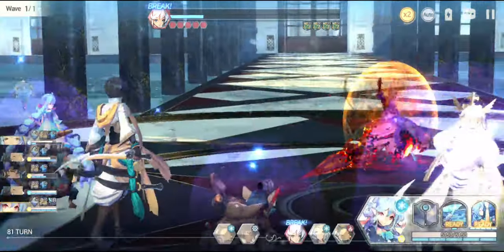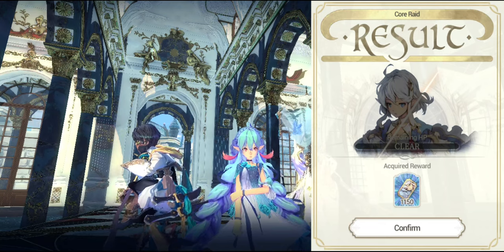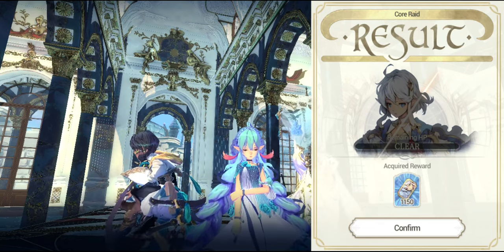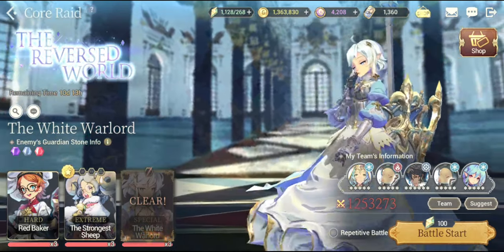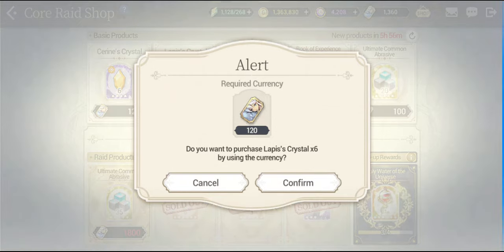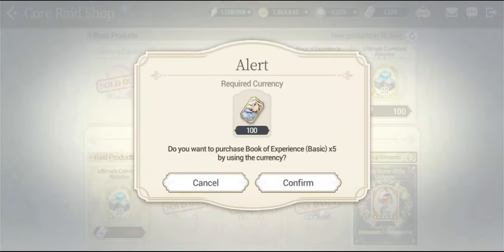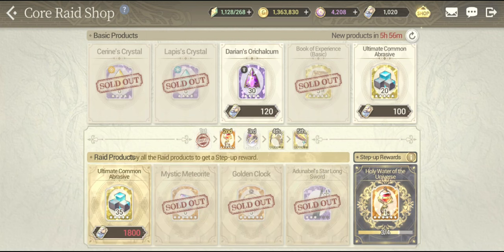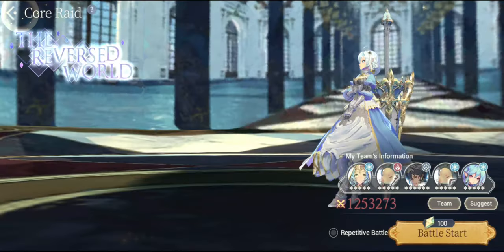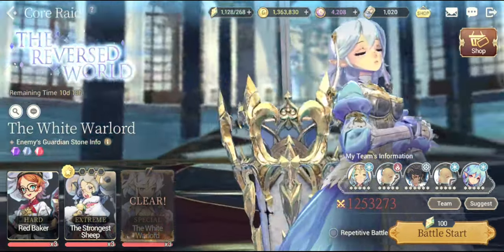The guardian stone broken is the best type because it guarantees you the critical hit rate, and you can really deal critical damage all the time. One shot guys — in one go! That's how you are supposed to defeat this boss and claim so many raid coupons right away. All you need to do is go into the shop and you will be able to claim certain items that are going to be really helpful for you to progress in the game. That's the first time I defeated the white warlord in just one shot, without doing the repeat battles.